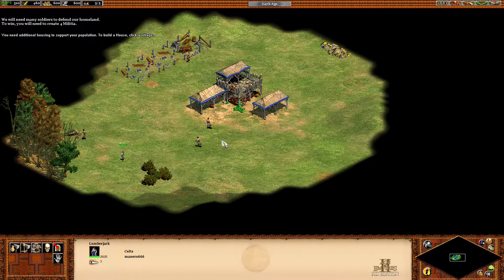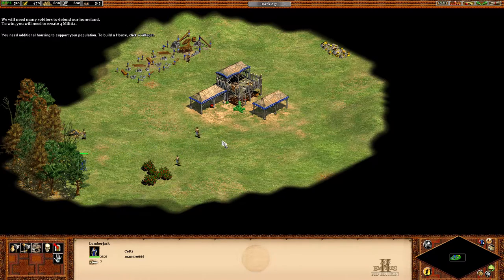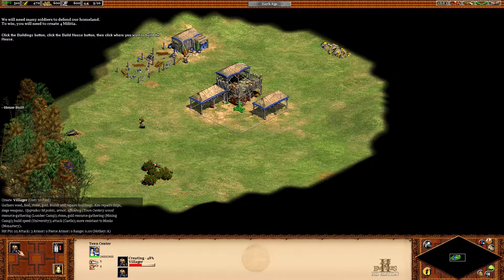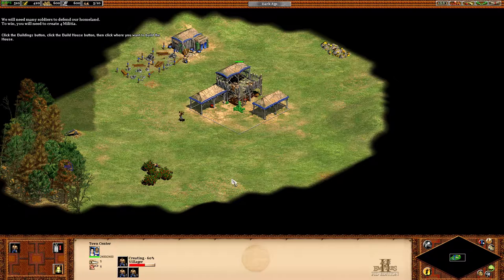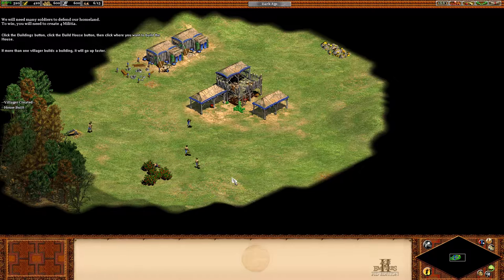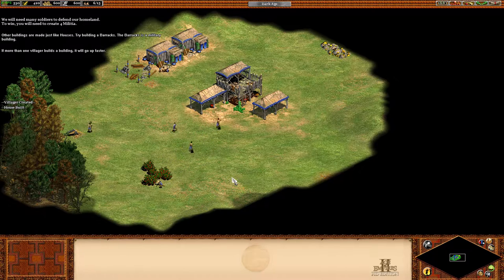You need additional housing to support your population. To build a house, click a villager.